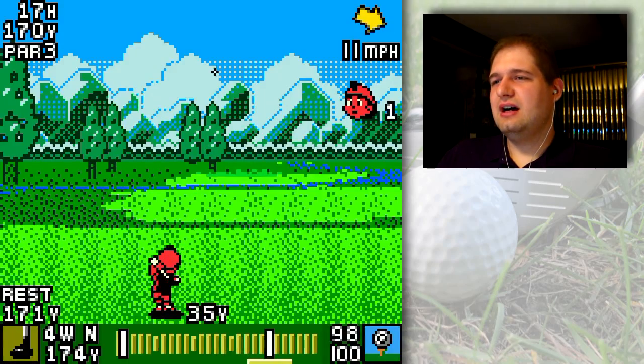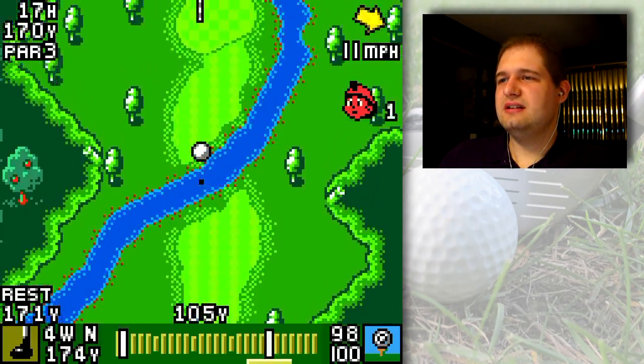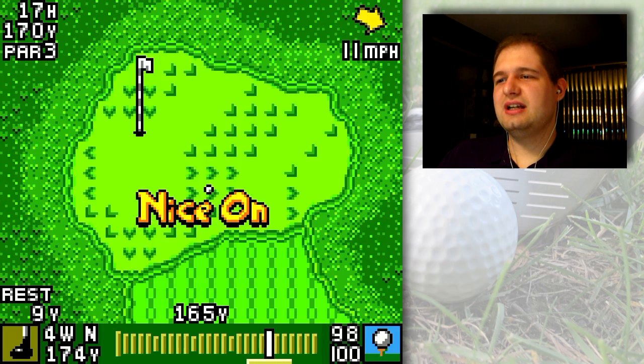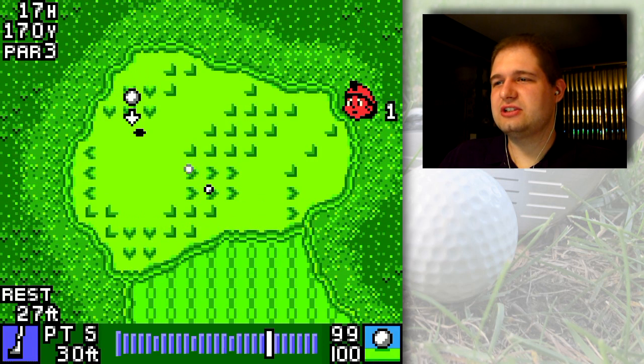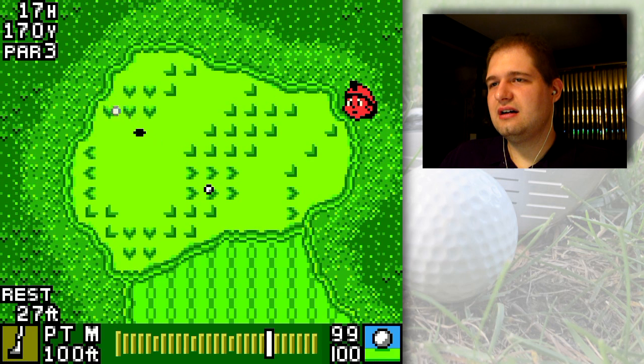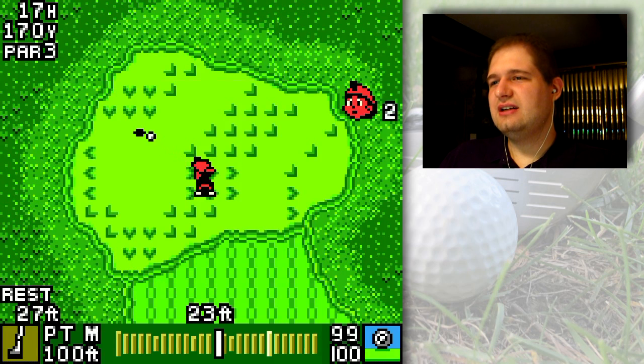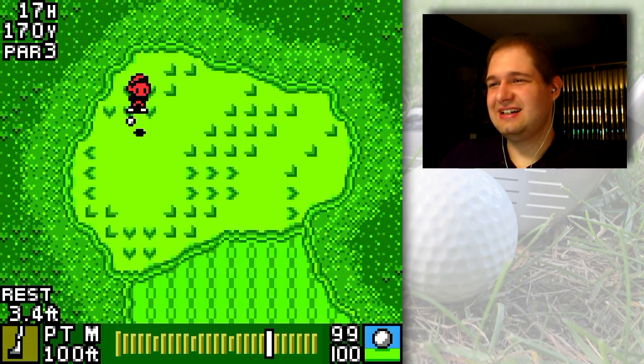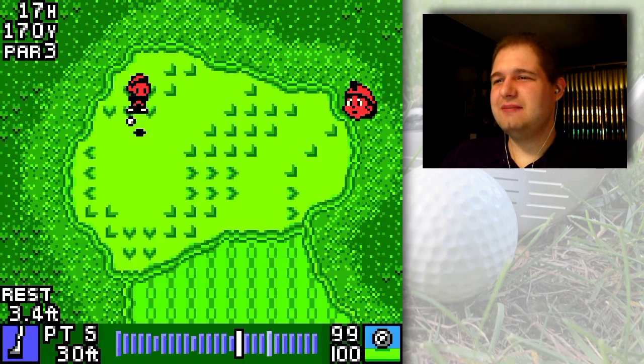I should have checked the green before I hit my shot with the select button. You can cancel your swing by pressing the B button, but not after you hit the first notch — after you determine the power of your shot you can't cancel with B. I should switch to a slightly stronger putting club here because it's uphill and hope it goes in. Another par — what is this, amateur hour?